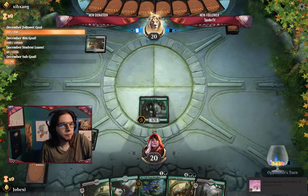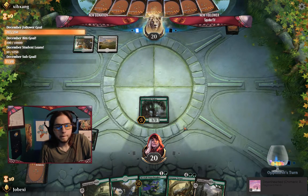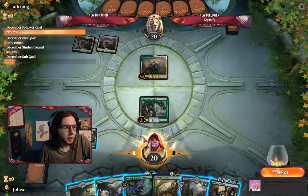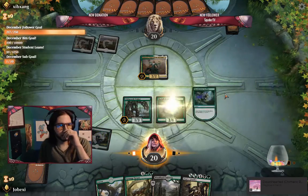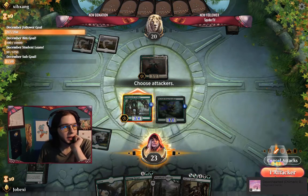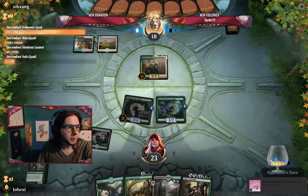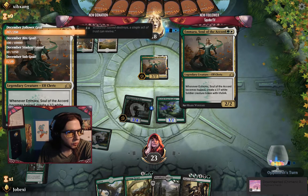Amara, Soul of the Accord — I will want to get rid of that as soon as I possibly can. We're going to see if the opponent takes the bait on the swing. Another Wild Growth Walker on top — I don't really need to draw that, but I'll take it. It'll give me something to work toward hoping to get Carnie T. Convoke gets a bit insane because you just tap all your creatures and bring out some crazy stuff real fast.